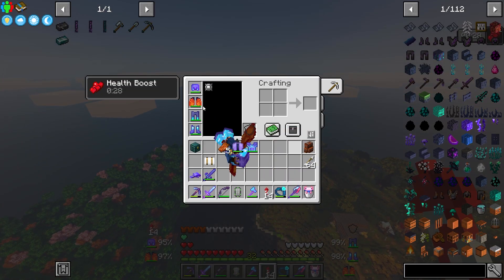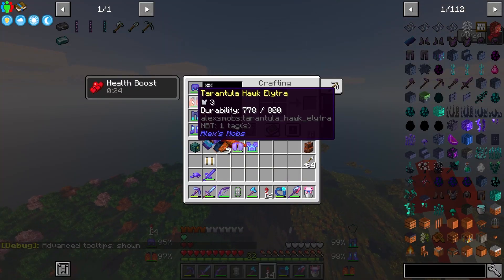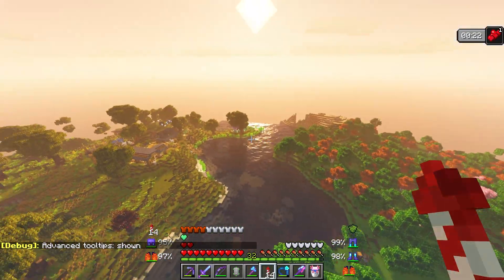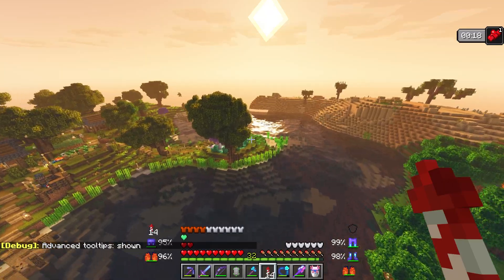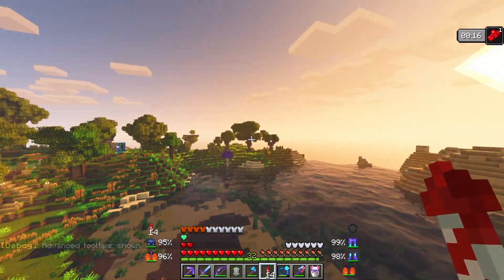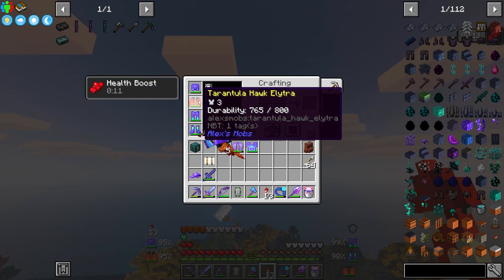However, I don't know if the durability is much higher. I could easily check that — F3 and H. We see it's 800 durability, which is much higher than the 432 on normal elytras. So that is the benefit — much higher durability on your elytra.